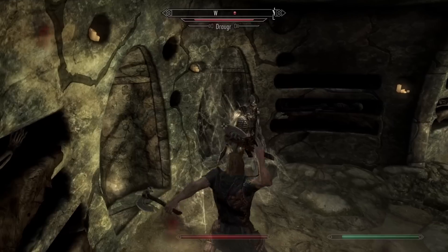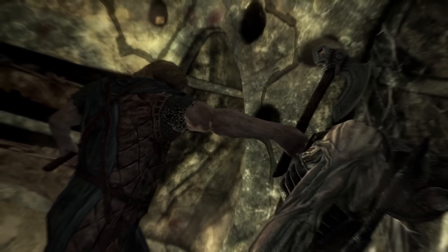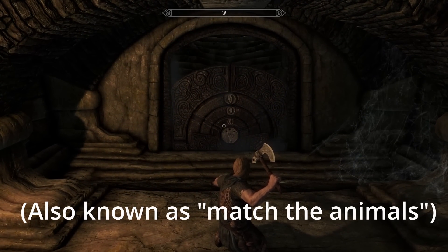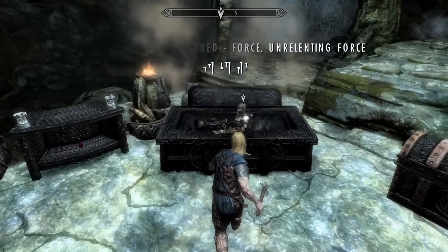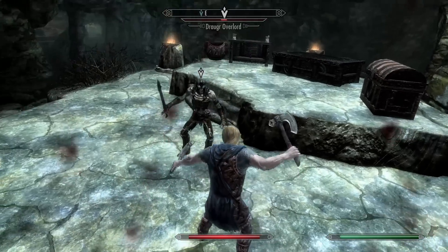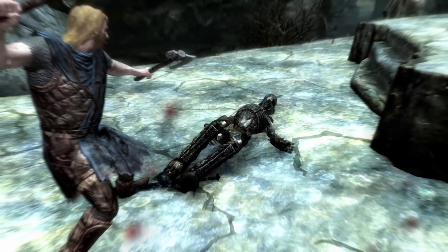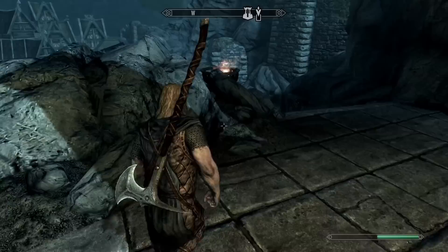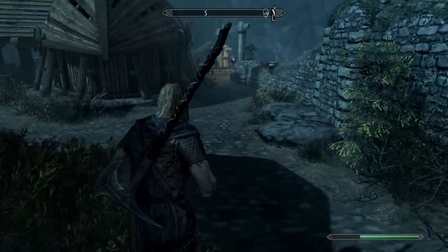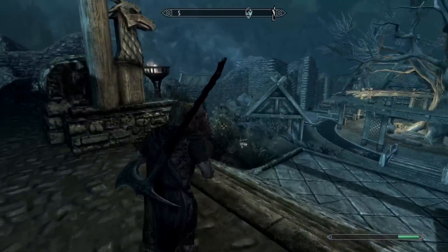He was going to run anyway. Fighting through these draugr is slow work, but Ralof is down for the task. We complete a puzzle and grab our first dragon shout that we will never use. The draugr boss goes down fairly easy for some reason, and we make our way back to Whiterun. I liberated an iron waraxe from the local companions and made my way out to kill a dragon. I realized that Ralof only uses the iron warhammer — I made a mistake here.